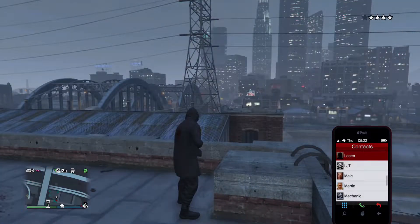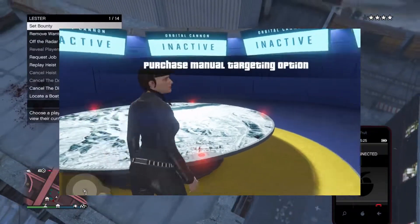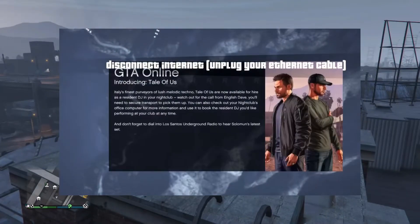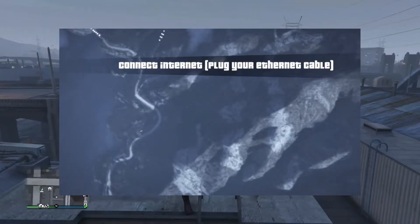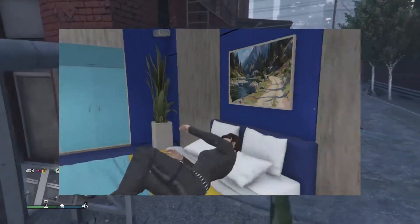When the Orbital Cannon released, there was a money glitch where you basically purchased the shot, waited for it to shoot, and disconnected your internet. When you loaded back into GTA Online, you'd basically get your money refunded without it actually being charged, allowing you to make basically $750,000 every 2 minutes. You could make around $20-30 million an hour at this, depending on how good you were at the glitch.